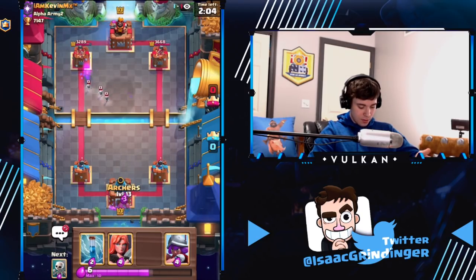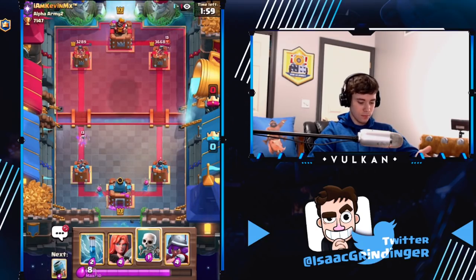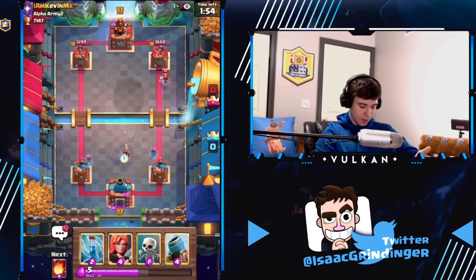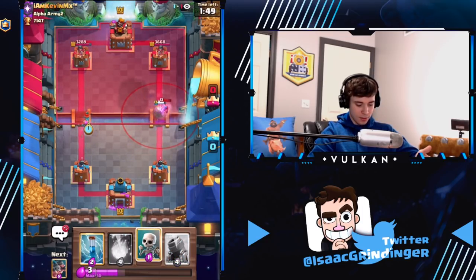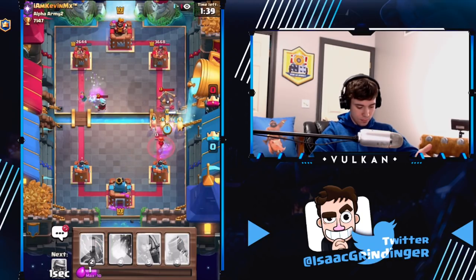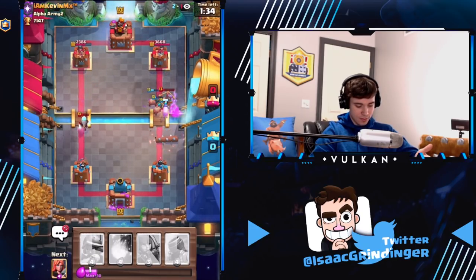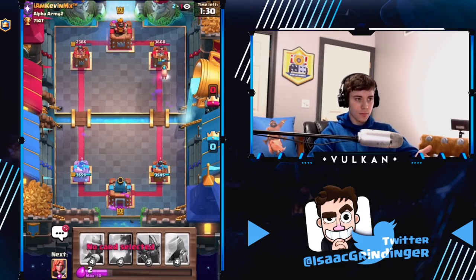We'll split archers so as not to give him rocket value. I'll play musketeer high to avoid the rocket value. Then I'm actually going to go valkyrie in this lane because he doesn't necessarily have an amazing answer to that. Just going to make sure that actually dies.